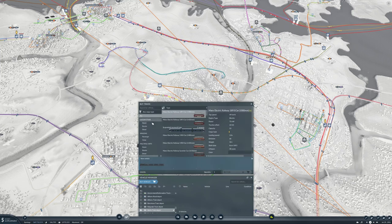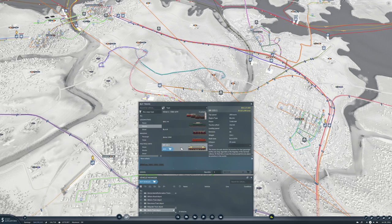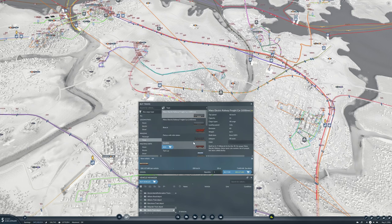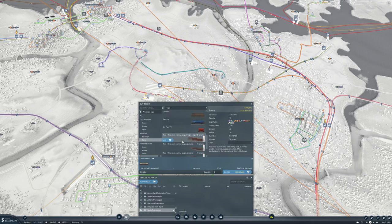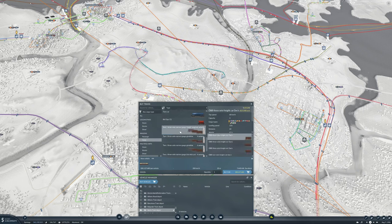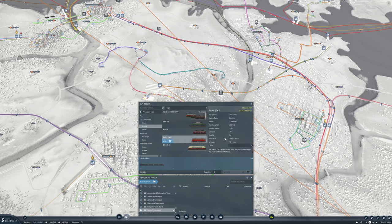Buy vehicles and we want electric. Something like this guy — looks like a nice train, can go 200 kilometers an hour which is great. We want box cars. These box cars can only do 120, so we don't need that fast a train. 140 is fine. 125 is fine but I like this one better.